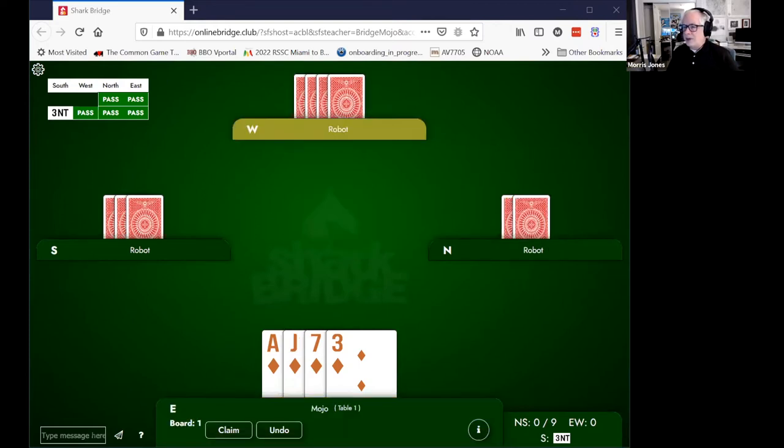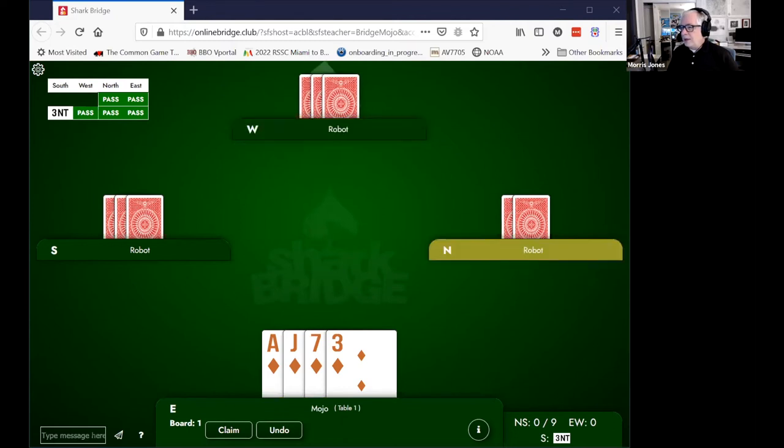Let's do it this way instead. Partner again leads the four, and there's the king and the eight in the dummy, and declarer calls for the eight. What's the correct card to play in this case?